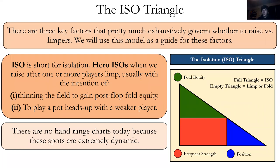The ISO triangle. There are three factors: frequent strength is the most important, fold equity is second, and position is third. The larger the area, the more influence it has. If we're doing really well on all factors — a full triangle — then we isolation raise. If it's an empty triangle, we limp or fold. An isolation raise, or ISO, is when we raise versus limpers with the intention of thinning the field to gain post-flop fold equity, or to play heads-up with a weaker player.